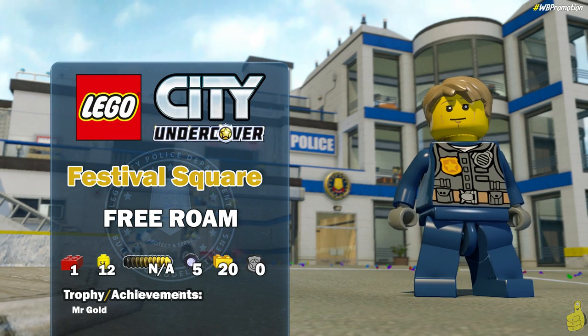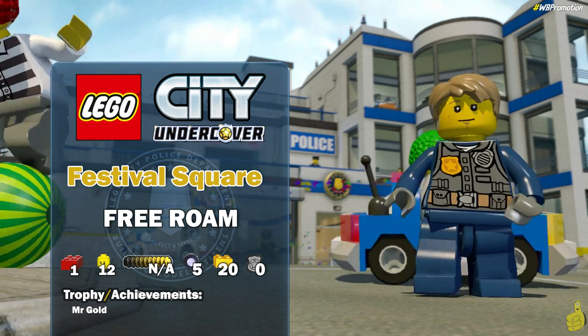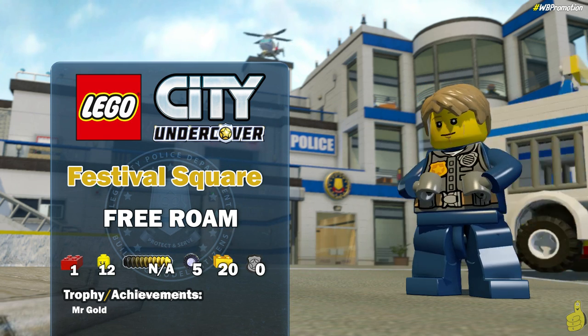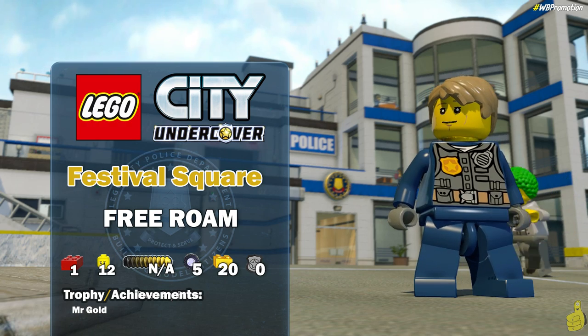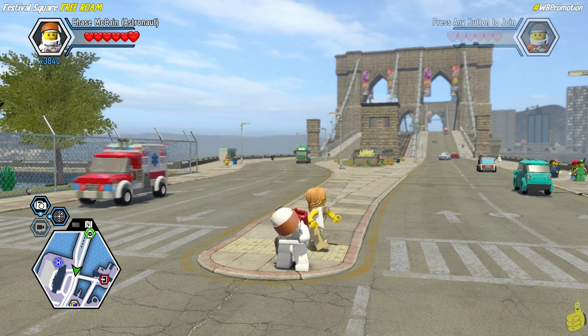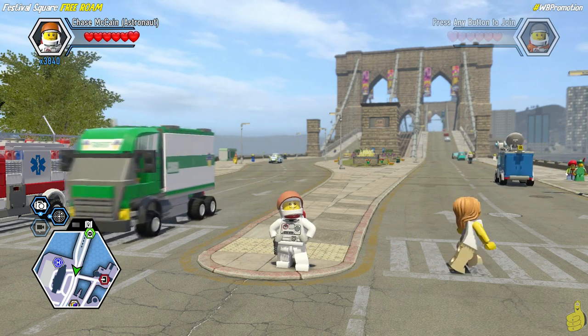Hey, what's up everybody? It's Brian with Happy Thumbs Gaming, and we're back with some more LEGO City Undercover. This one is Festival Square Free Roam, where we cover that nice carnival-like area down in the southeast — kind of middle east south area of your map. We'll go ahead and trudge our way through and get all of these awesome collectibles, including a trophy achievement called Mr. Gold, which requires us to get 4 billion total studs. With our multiplier bricks on and all the traveling we've done so far, we ring it off in this particular video.